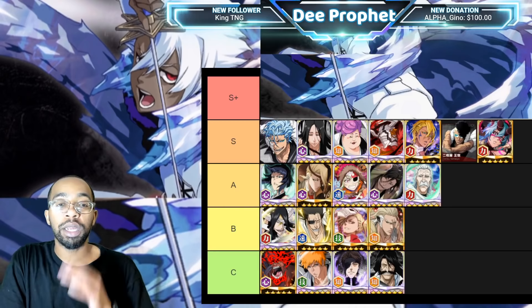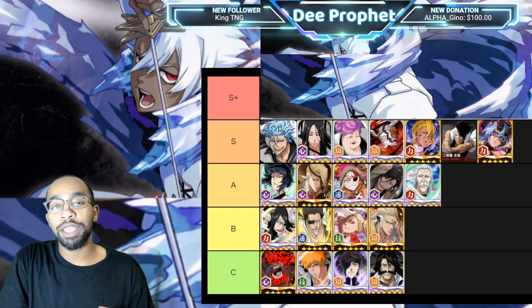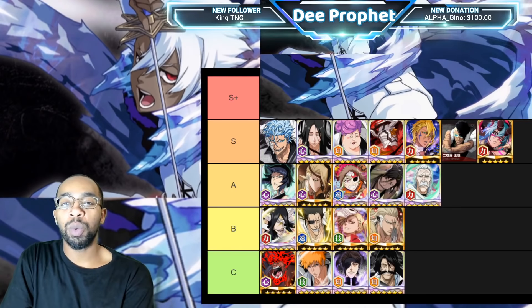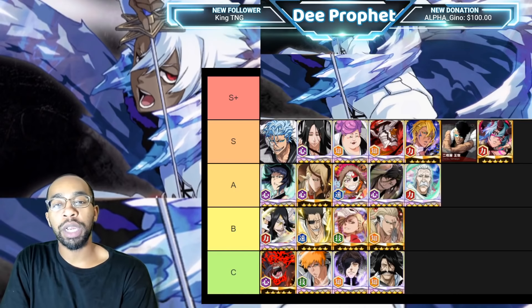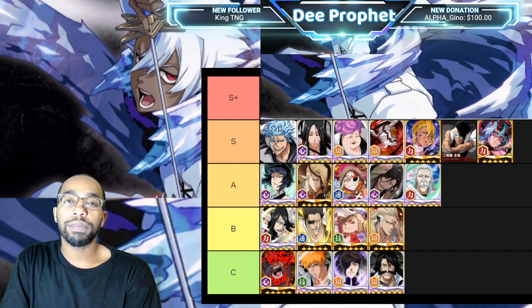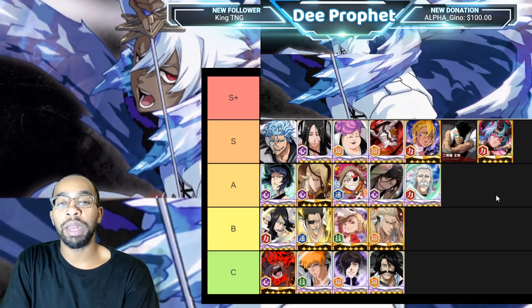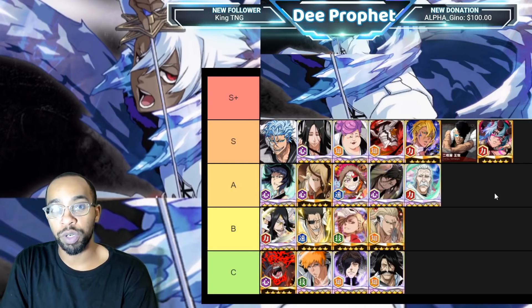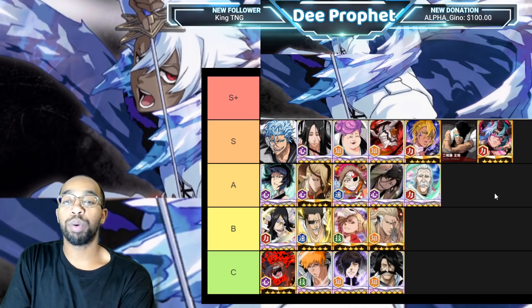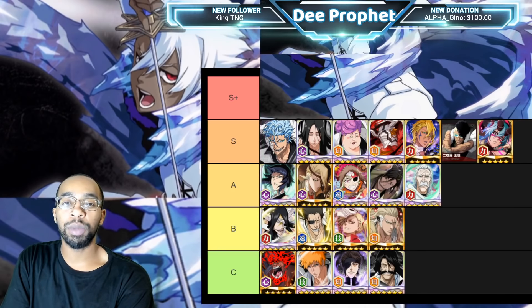Leading S-tier, we have Grimjaw. This guy has 40 bruiser, 20 DR, and flurry — what else do you want? He doesn't have any tangibles like boosting, but he just hits hard as hell. He's an Arrancar, so not a lot of people have his killer relevant in PvP. He has server killer with 40 bruiser, so he's basically getting 160 damage on most of the best PvP characters. With 20 DR and poise, he just outlasts a lot of units — though he doesn't have status immunities.